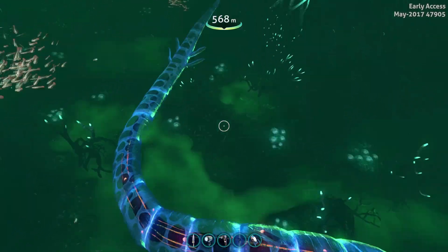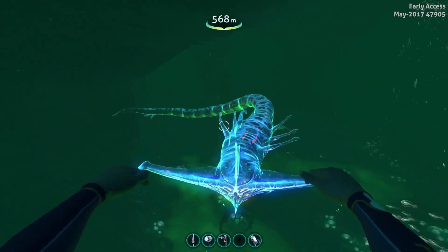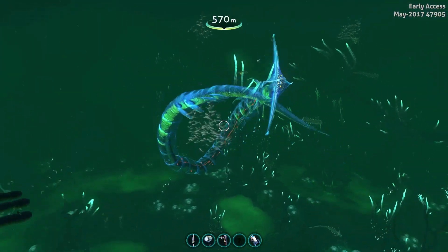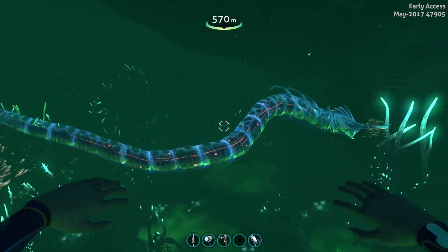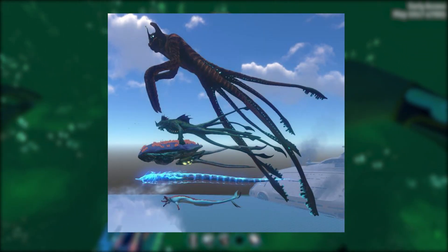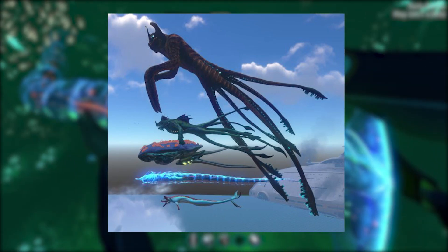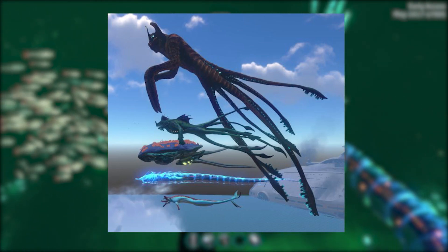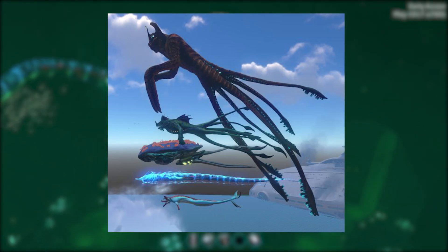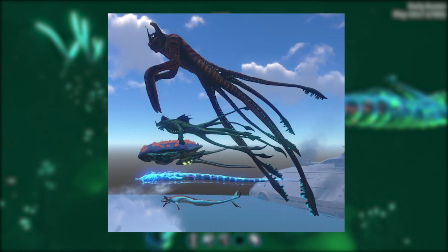The tail looks better, but there are still some kinks — when it turns sharply it's a little wonky. Before, it used to just go straight when turning. It is quite a bit bigger overall. There's a screenshot showing all the size differences between the leviathans: the reaper, the ghost, the reefback, and the sea dragon. The sea dragon is slightly thicker than the ghost leviathan, but otherwise they would definitely compete for size. The developers said if they scaled it back to its original size it could probably fit in the lost river, but it doesn't seem like they'll do that.